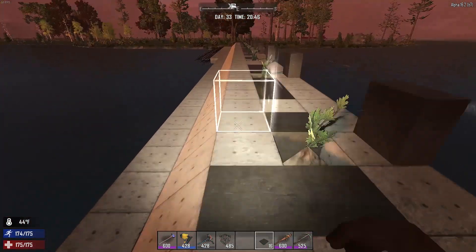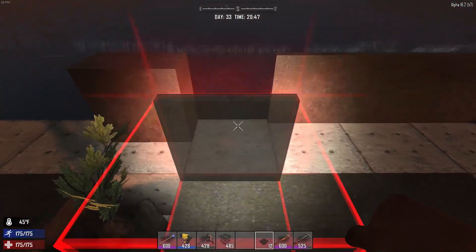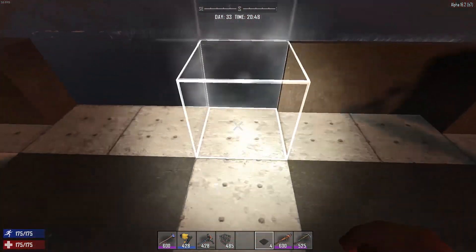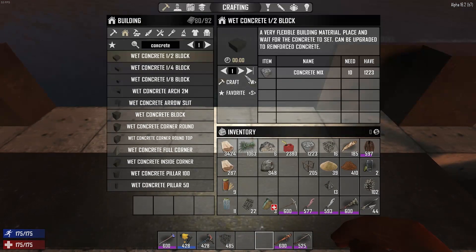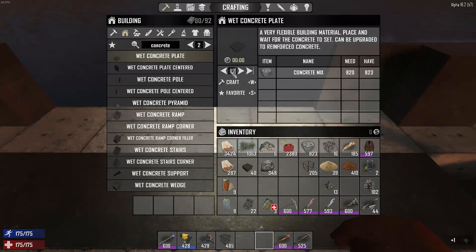That's 10 — I can put these in. We need some more plates. How many can I make of these? 122. Let's make another 40 for now, cause that means I need to get more concrete. I want to make more wet concrete plates. How many can I make? 82. Let's make another 40. Off camera I'm gonna have to get more.